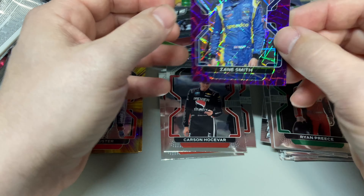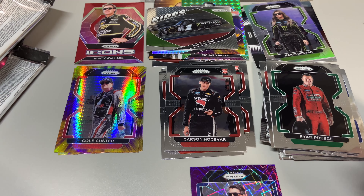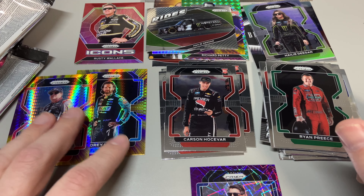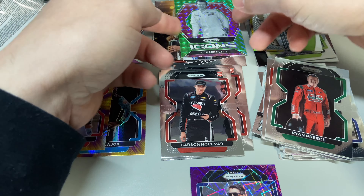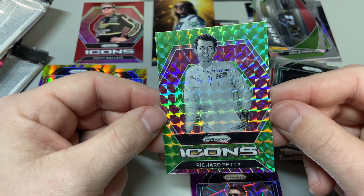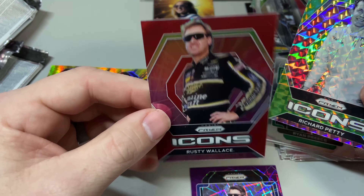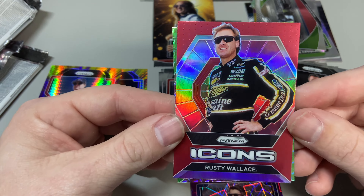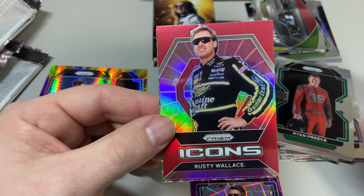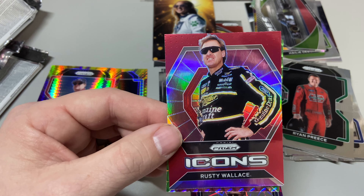The Zane Smith was the only numbered card at 199. I don't know what rookie is good — no idea. These look so cool too. Richard Petty Icons green prism is pretty wild. But I'm gonna go out on a limb — I'm going with Rusty Wallace red. Can't go wrong with a red Rusty, am I right? Leave a comment below, let me know what you think is the best card of the video. Leave a like, subscribe, let me know if you like the NASCAR cards or product. See you on the next card opening video — have a great day, bye!